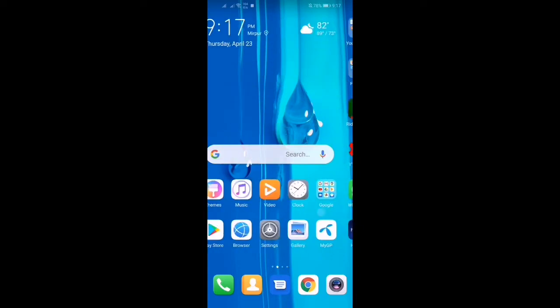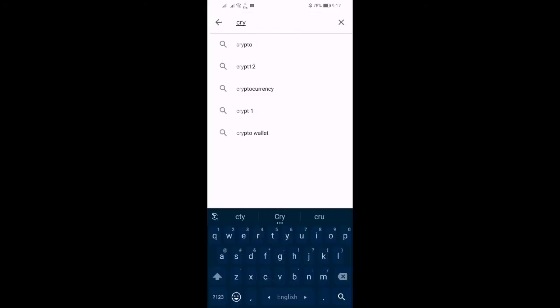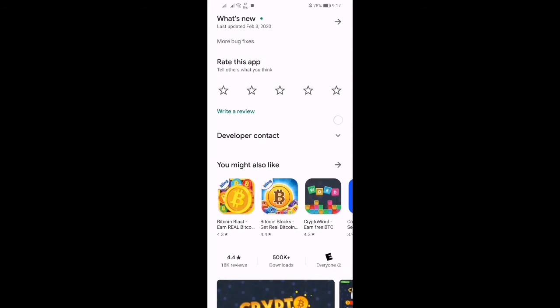First of all you have to download an application from the Play Store called Crypto Pop. Download the application — here you can see Crypto Pop. This application gives you free Ethereum. You must have a Coinbase account to earn money from this application.